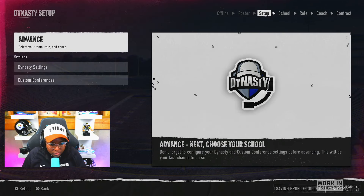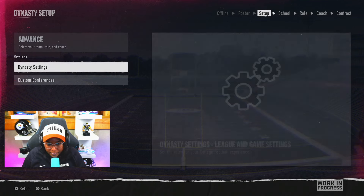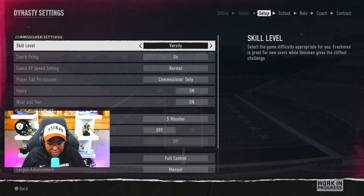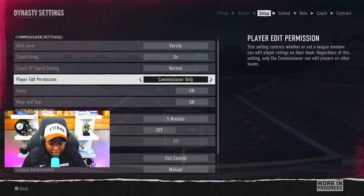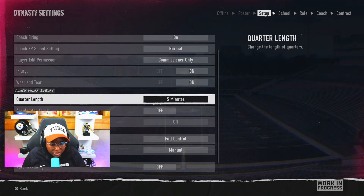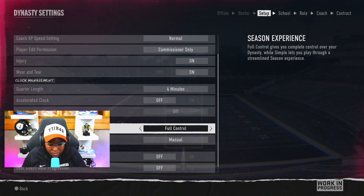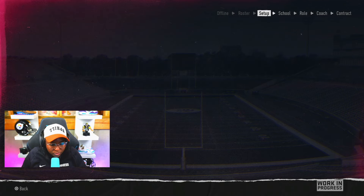Now it's time to customize your Dynasty experience. Choose your settings and customize your conferences. We've got settings here, complete with unique rules and protected rivals. We'll keep the skill level on varsity. We can fire our coach if we've got to — simple as that. We'll go four-minute quarters. I'm liking everything that I'm seeing here thus far, so we are good with Dynasty settings.